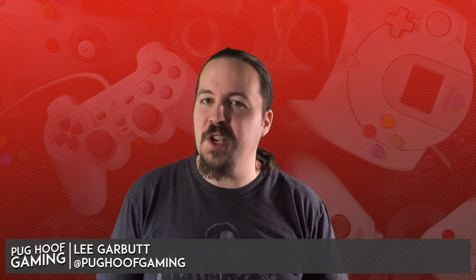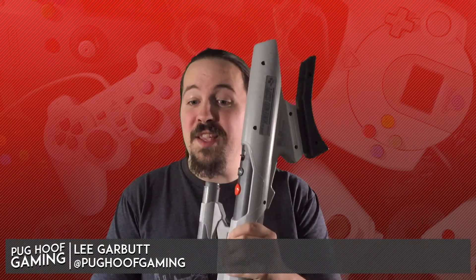Depending on your age, it could be entirely feasible that you've never seen one of these before. This is the Super Nintendo Super Scope, Nintendo's gigantic take on the old fashioned light gun technology. You lift this plastic beast up on your shoulder, aim at your target on the old CRT television, press the trigger and unleash hell on whatever it is you're aiming at.